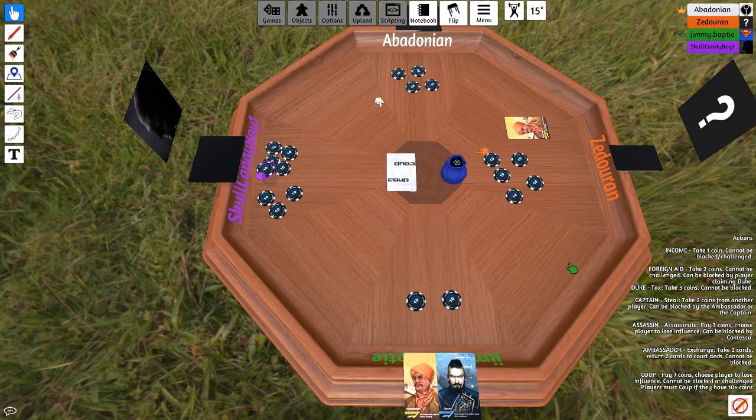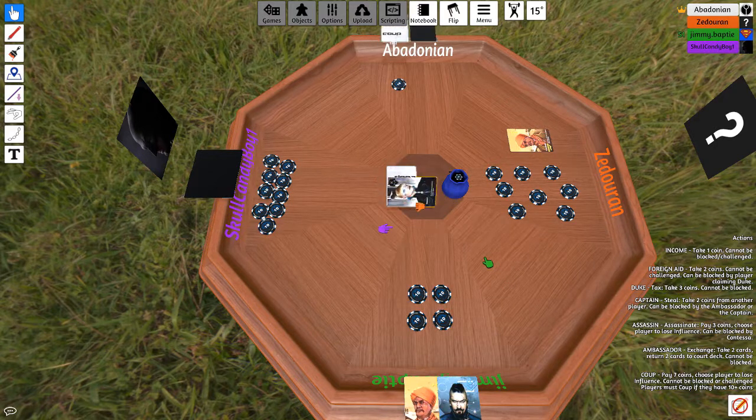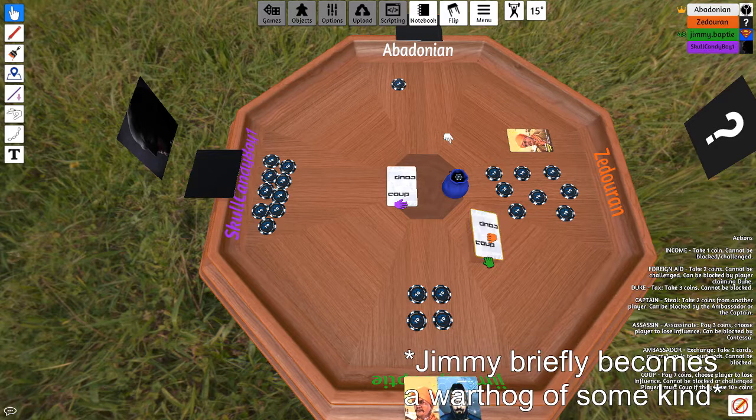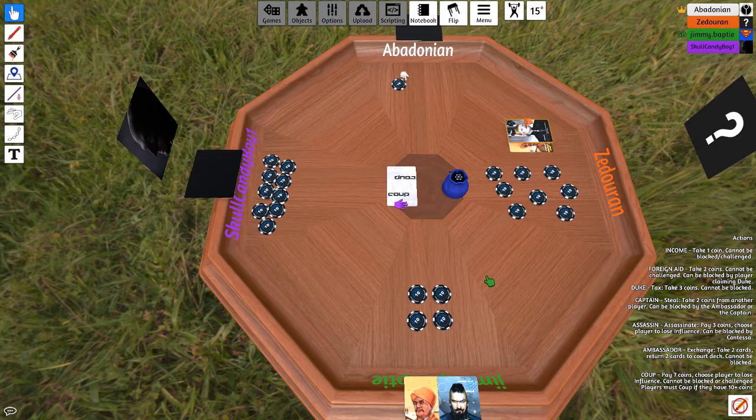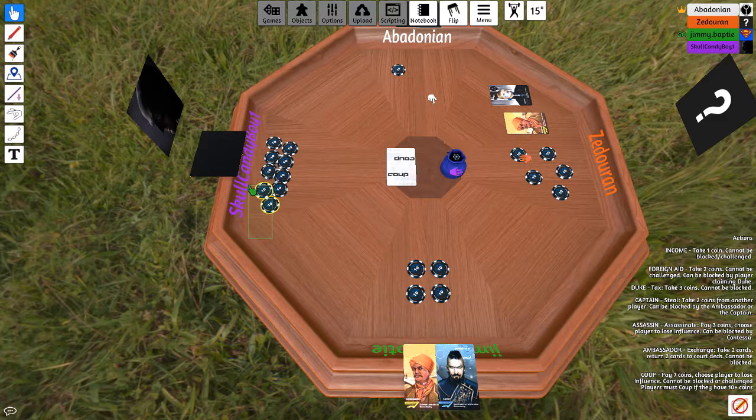I income. I will tax. I'm going to steal two from Josh. I'm going to allow this. Josh taxes again. Steven assassinates Alex. I'm calling you on that. He has one. Damn it. I knew either you or Steven was lying about it. Josh steals two from Steven — I block with Captain because you can steal. Steven wins. Josh just challenged and lost.